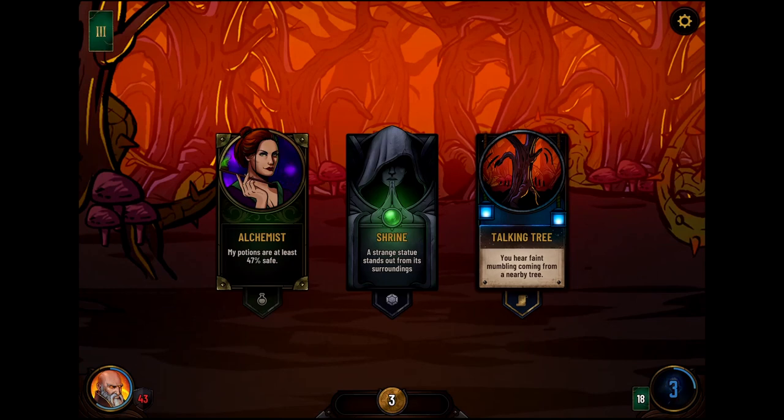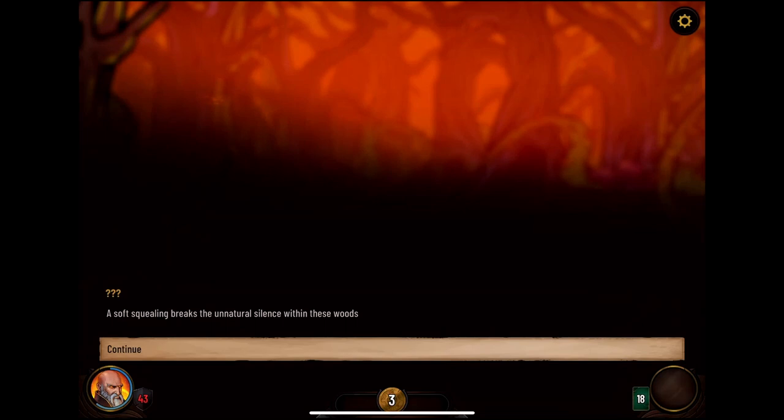Better Force Wand — we could do that again, apparently. The alchemist we have no money for. Hello, Talking Tree. Would you like a conversation with me?